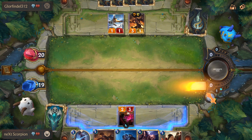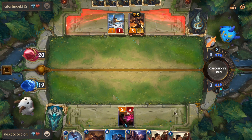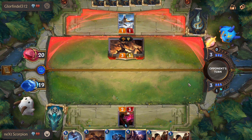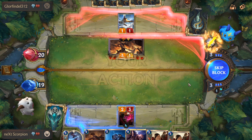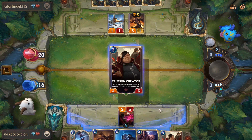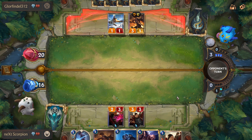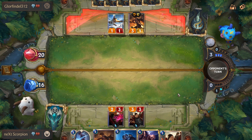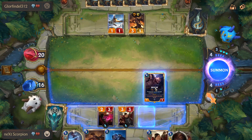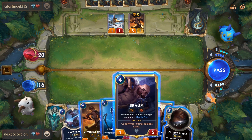Okay, that's unfair. That's bullshit — if he attacks here I'm not gonna block sadly. If I play Braum and he has Culling Strike, I'm doomed. But I have to risk it.